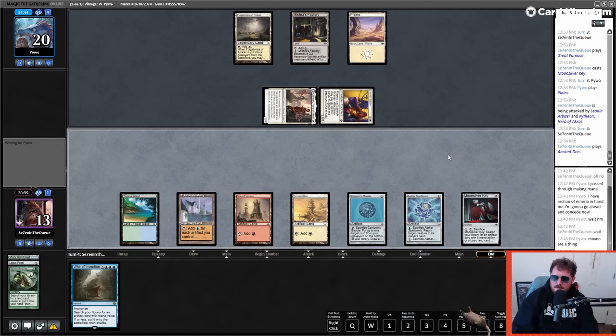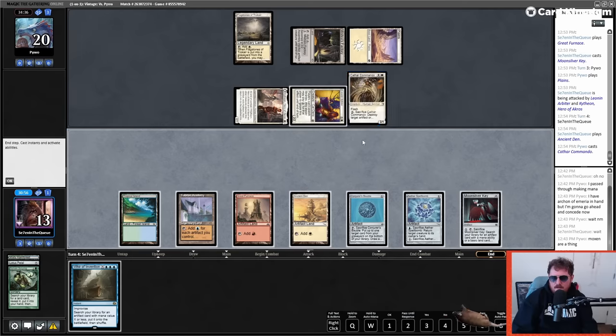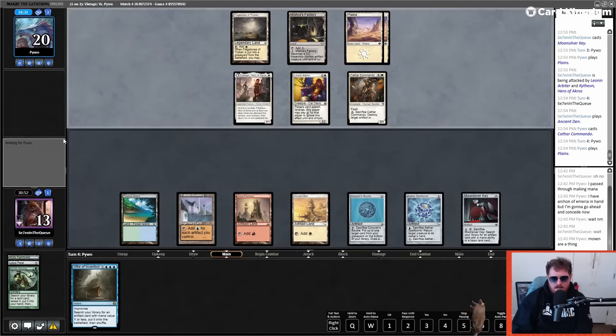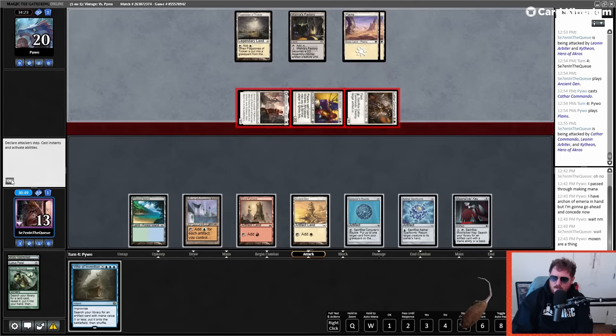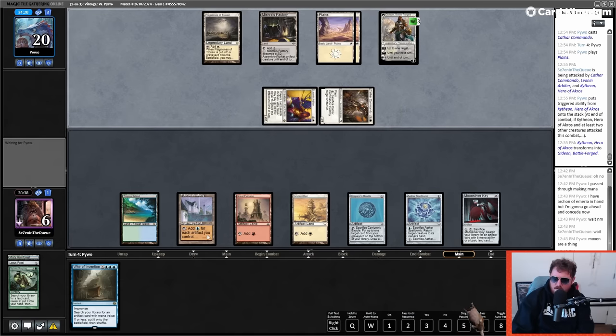Elven Mind Sensor is not really played in Death and Taxes anymore — card's a bit too slow and expensive to telegraph. Cathar Commando — yeah, that's a pisser. Now I have to get through this. Much like most of these artifact-based combo decks, Death and Taxes is basically one of the worst matchups you can queue into. They tend to pack more disenchant-style effects — pretty bad.